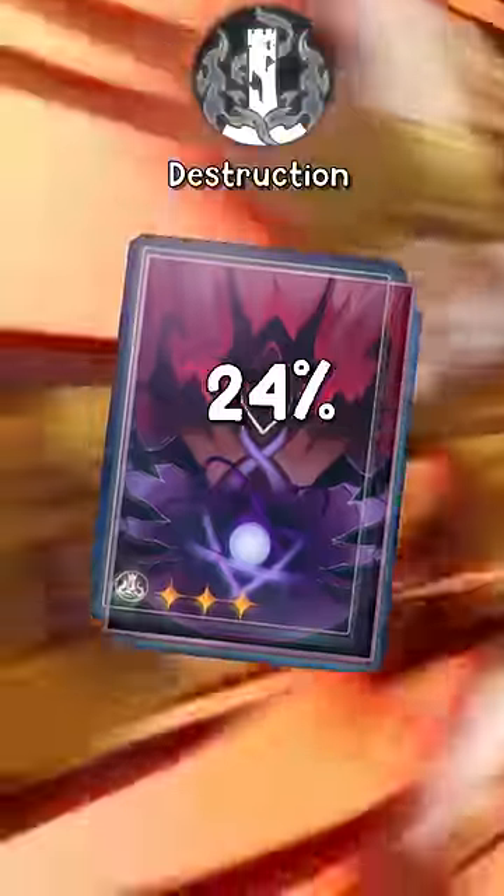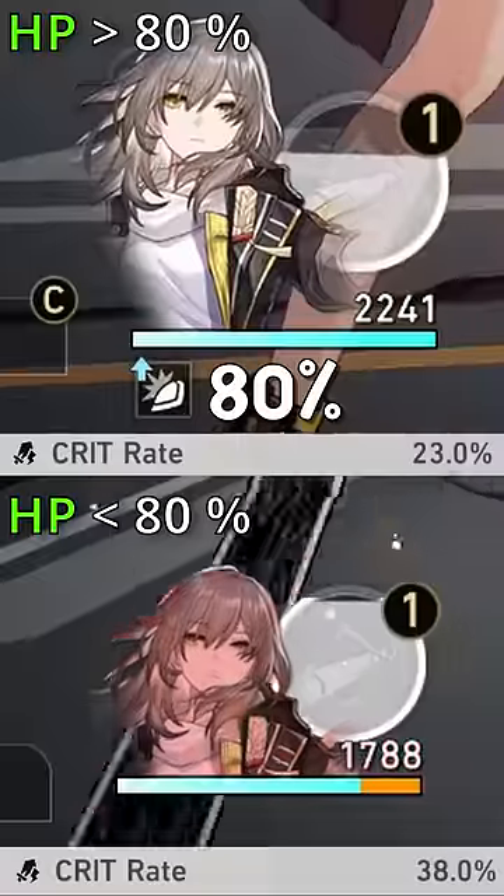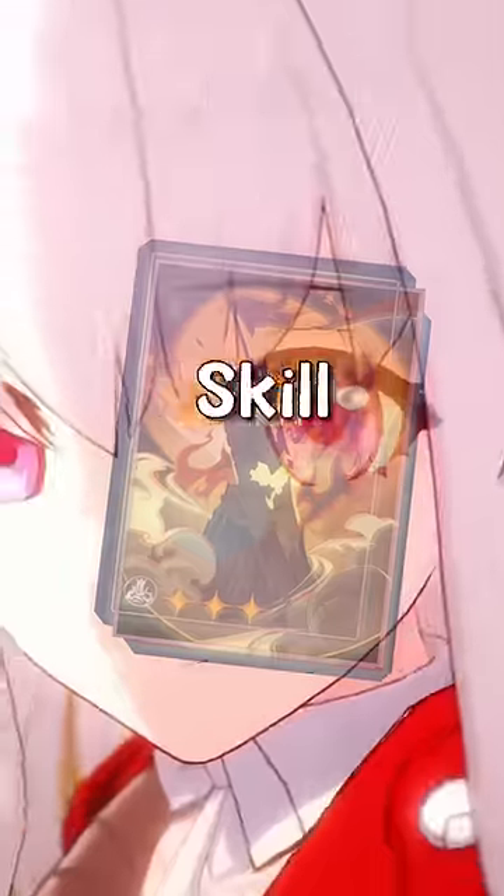Mutual Demise is amazing, giving 24% crit rate, but only if you manage to keep your Destruction wielder below 80% HP. And if you want a no-pain, no-brain option, Collapsing Sky gives a simple basic attack and skill boost.